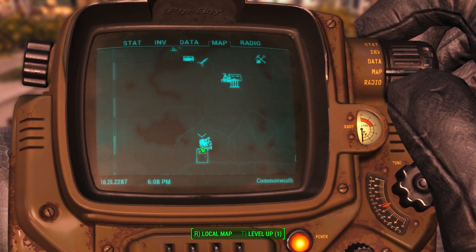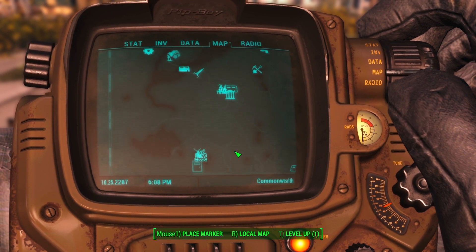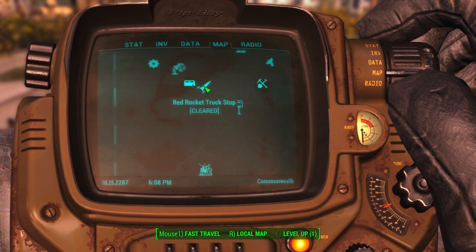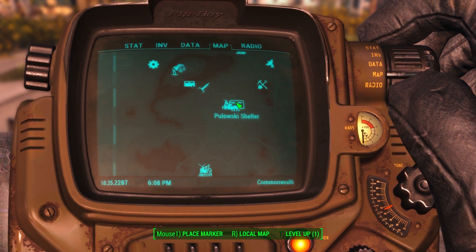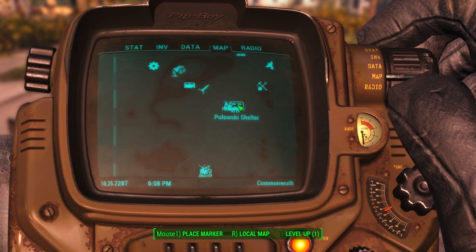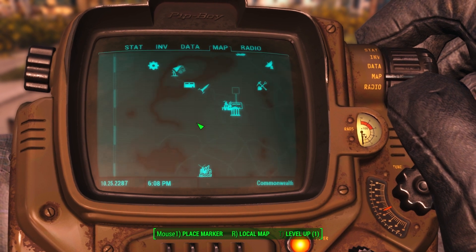The pond is over there. Kill the Raiders at Walden Point — yeah, we need to do that. We will come past Pulaski Shelter. Rocket truck shop is cleared, and another Pulaski Shelter. Let's place a marker.